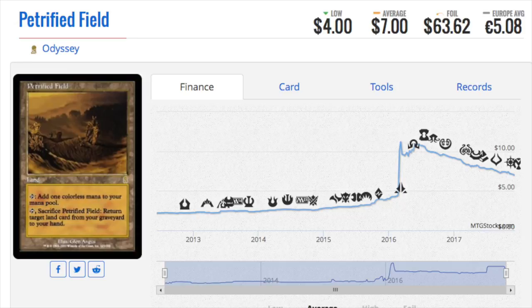Right now is the time to buy these old cards — this is the bottom on some of these reserve list cards and old foils. Yes, there's reprint risk, but when you played during Odyssey you'd never expect a card to become a $73 foil, so you're already ahead. You can always make money in MTG finance; it's about what price you're buying in at. If you buy an Iconic Masters box for $140 you'll be fine, but at $180 you will not. Bye guys.